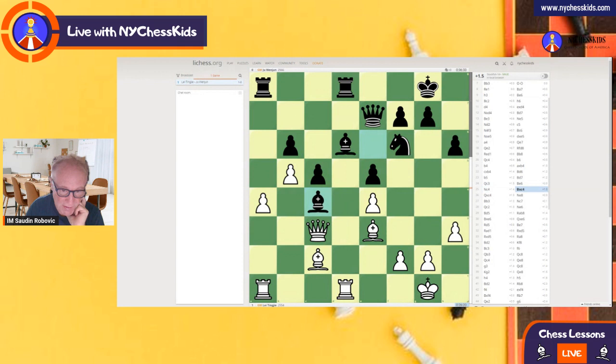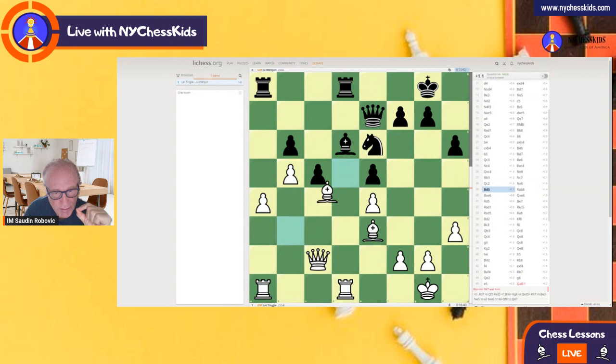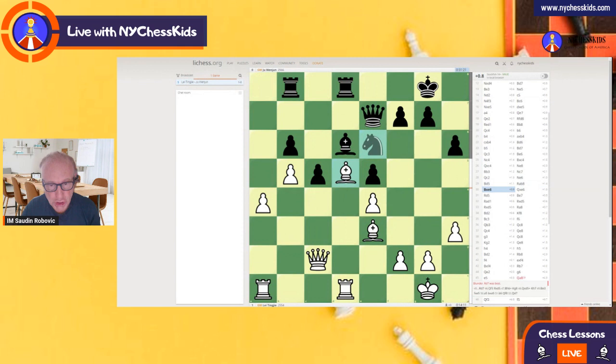Bishop takes, queen takes. Now White has an advantage of two bishops, and the d-file is under White's control. The d5 square is going to become quite weak. Knight e8 - Black is transferring this knight. Look at this now: bishop to b3, a very important move, because after knight e7, White is coming back to c2 and is ready to trade the bishop for the knight. So after knight e6, White first puts bishop d5 to attack the rook and move it, and then captured on e6. If the knight can jump to d4, the knight becomes a very powerful piece and you would have to remove it with the bishop - so White would rather trade this way.